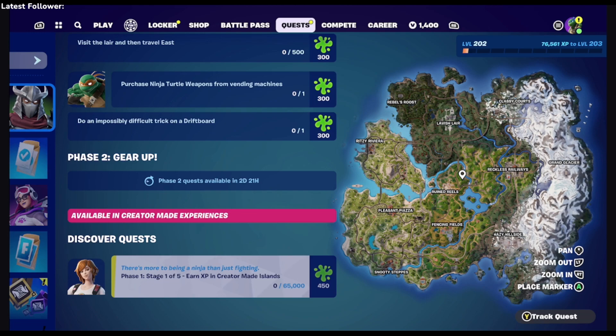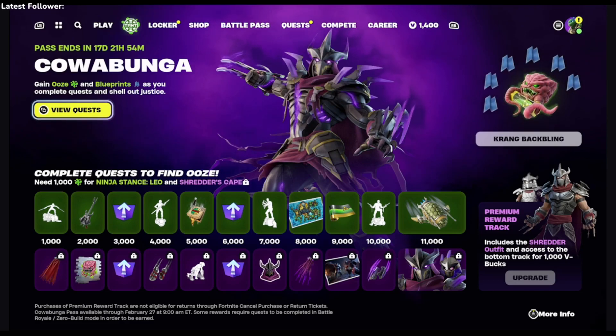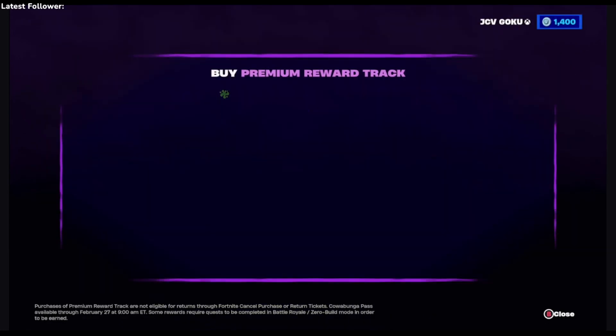Get some points, just get it done for the extra free ooze points — yeah, it is called ooze. It looks like we have two types of battle pass: the free rewards are the ones in green, and the purple is going to be the Shredder rewards.